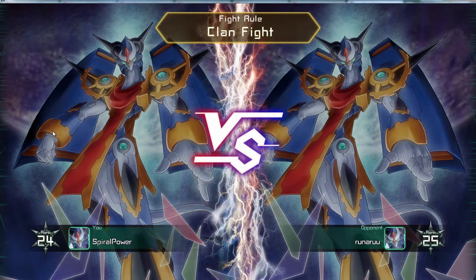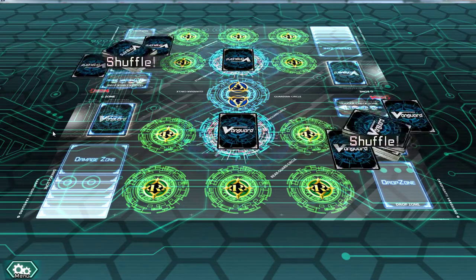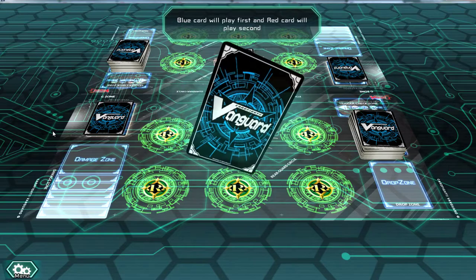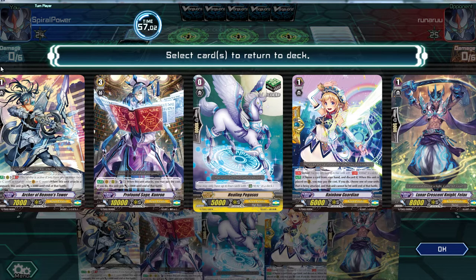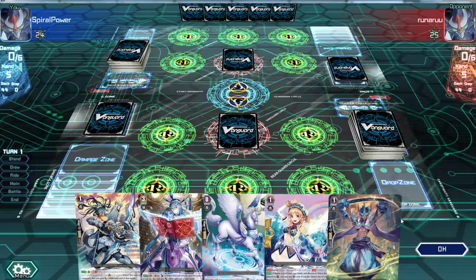Hi guys, I'm SpyroPower and today I'm gonna be playing my Royal Paladin deck, and this is part 9. Sorry that I can't play any other plans because I don't have the cards necessary to play them well. I'm going first. I need to select a card to return — I'm missing grade 2 drops.